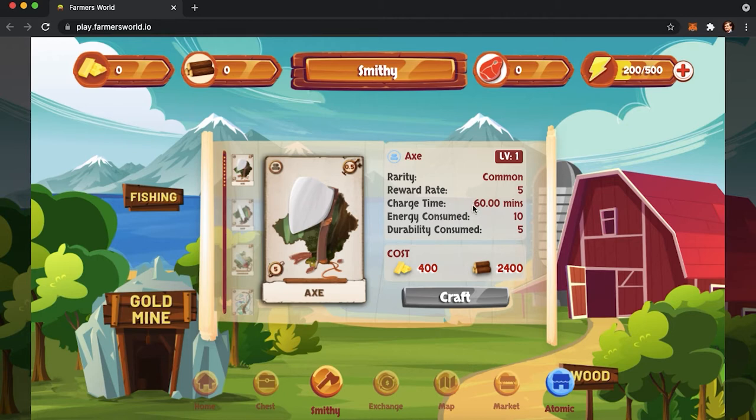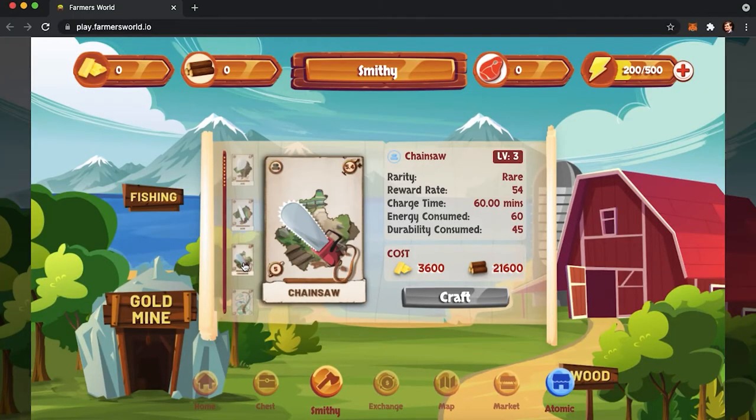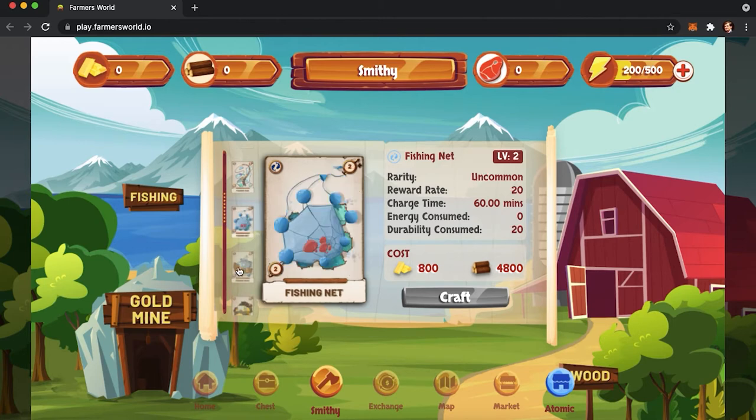Another two important things are energy and durability. Every time you use an item, you spend some amount of these two. Energy can be restored by consuming food. Durability can be restored by consuming gold. Therefore, in order to constantly earn money, you need to recharge your tool every one or two hours.